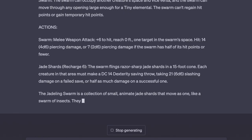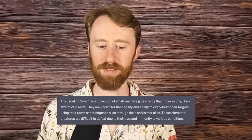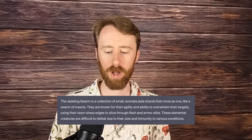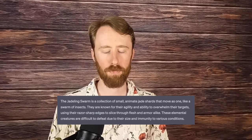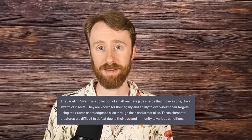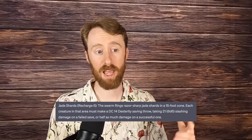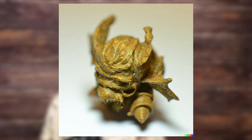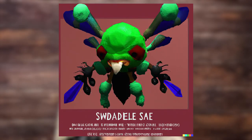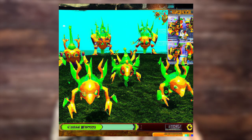Number 10 is the Jadeling Swarm, a collection of small animated jade shards that move as one, like a swarm of insects. They are known for their agility and ability to overwhelm their targets, using their razor-sharp edges to slice through flesh and armor alike. These elemental creatures are difficult to defeat due to their size and immunity to various conditions. There's not much to say about the Jadeling Swarm — it's a CR-4 swarm elemental with a rechargeable AoE attack, but otherwise nothing too special. If this feels like a perfectly average filler monster you'd find in the Monster Manual, you're right. But remember that this is still written by a robot. The artwork goes from 3D-printed miniatures, which are adorable, to an early 2000s MMO enemy, to whatever the hell some of these are.